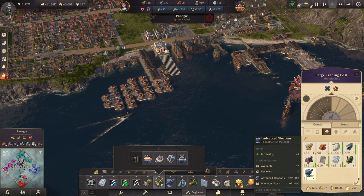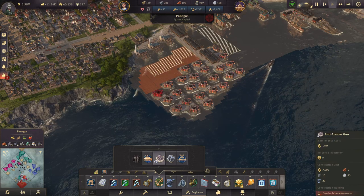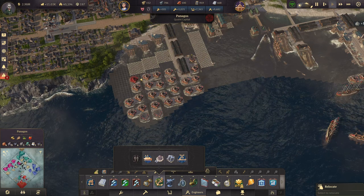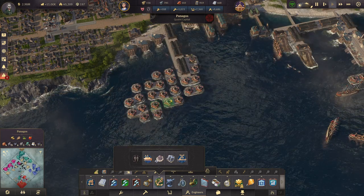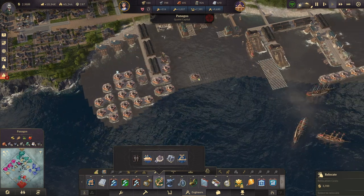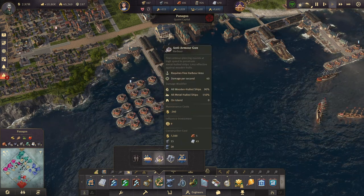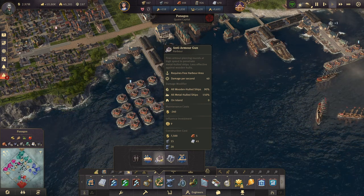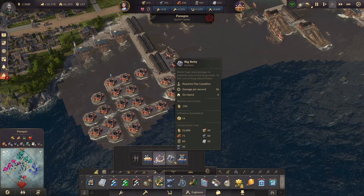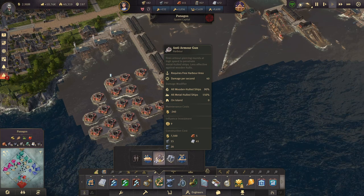With the first advanced weapons coming in, we're already at 37 tons. We can now build the new tower I really need — the anti-armor gun. There's a bit of space available. I'll move some flamethrowers since I really need more diversity. I definitely want to spread those out a bit. The anti-armor gun fires armor-piercing rounds at high speed to penetrate metal hull ships — less effective against wooden hulls — doing 40 damage per second, with 150% damage bonus against all-metal hull ships.